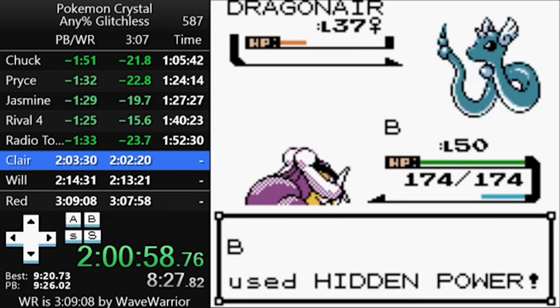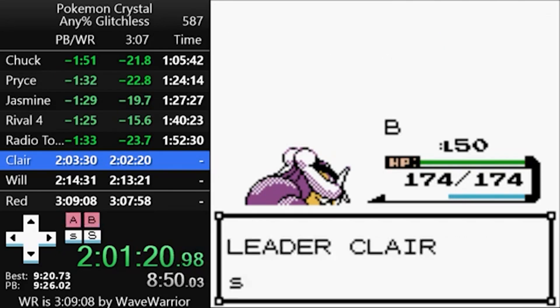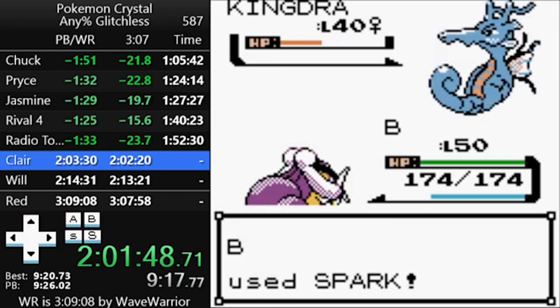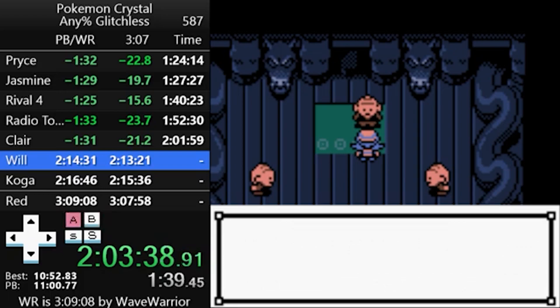Speaking of dragons, let's do the Dragon Gym. Hidden Power is a one-shot on all three of Clair's Dragonair, but Kingdra is a two-shot. Runners will use Strength and Spark in that order to make sure Clair doesn't heal. Grab the badge and Dratini from the Dragon's Den, and it's on to Kanto for the Pokémon League.